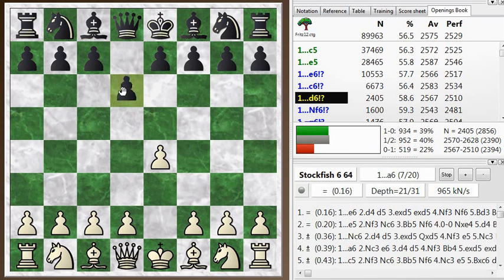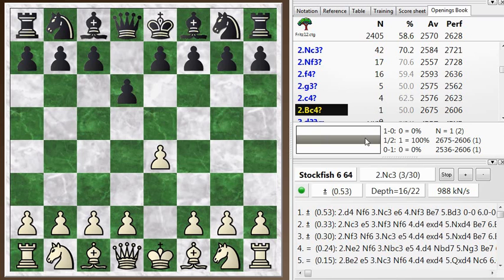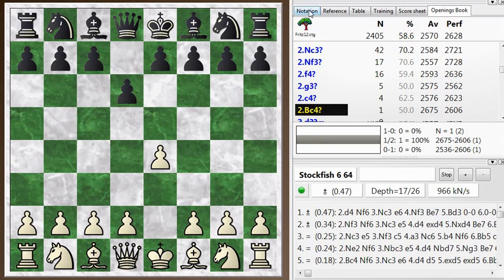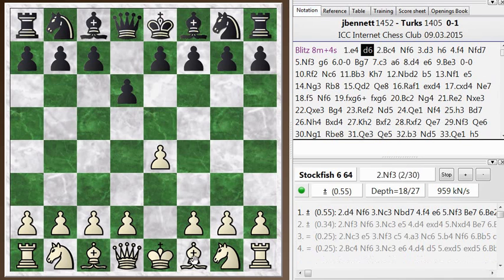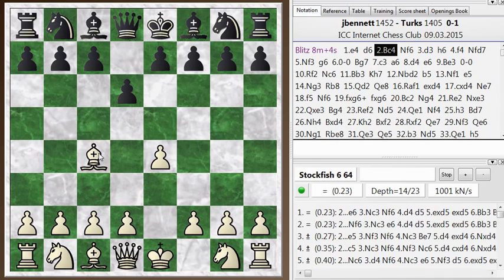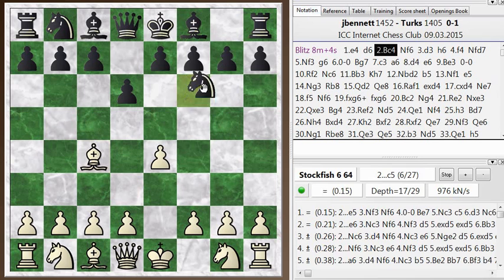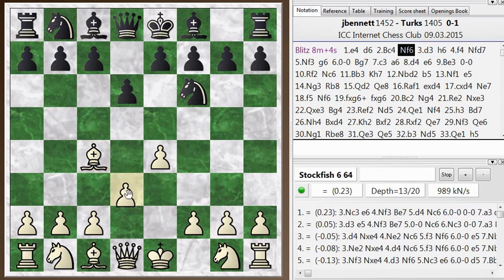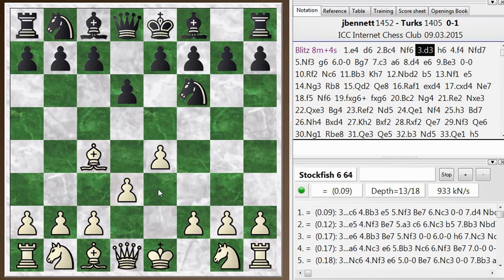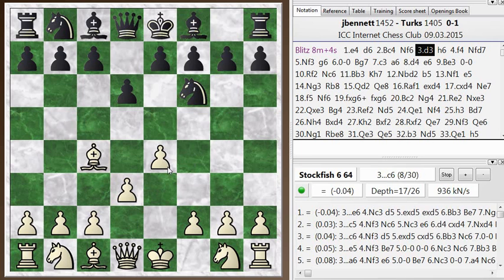D6 is a bit of an unusual move. Then I play Bishop C4. There's only one game in the database which ended in a draw, so not particularly significant — a single game is not a good statistic. I played Bishop C4 here, still trying to go for a setup similar to the bishop's opening. My opponent plays Knight F6, and I just defend the pawn with D3. The idea is to play F4 later, supported by my bishop.